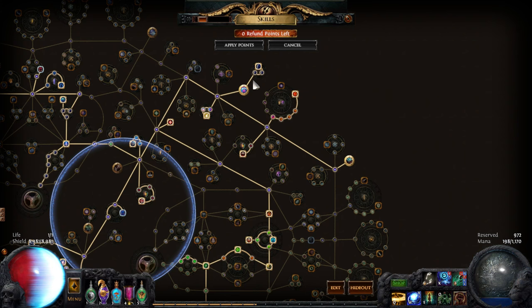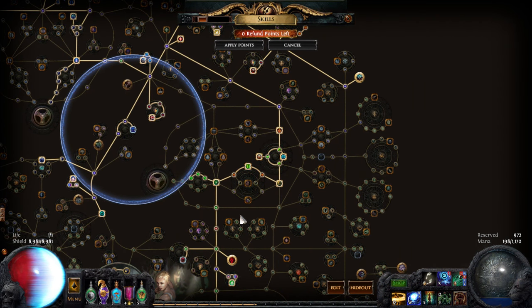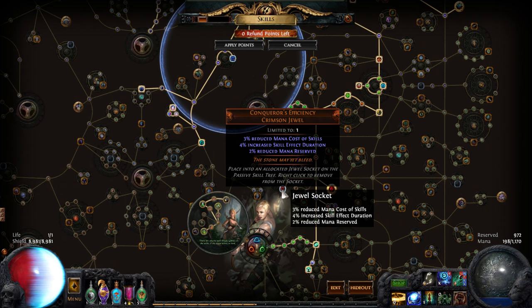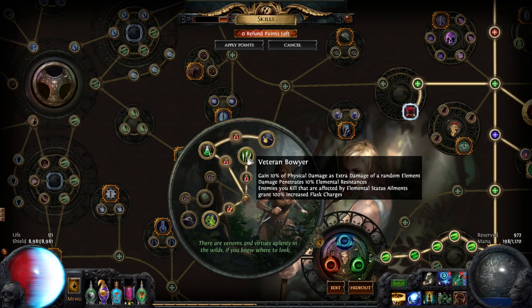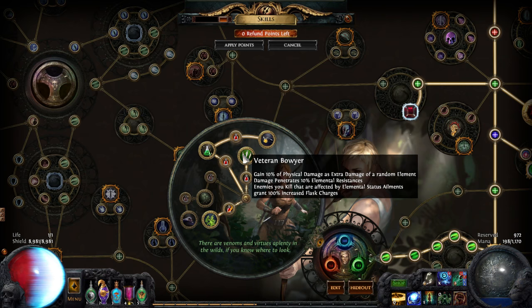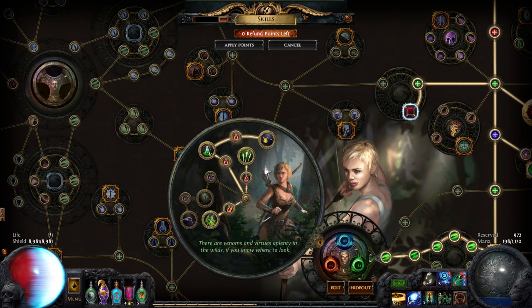Everybody's doing this this league, and I thought I was being somewhat special, but apparently not. I used the reduced reservation. We have here: gained 10% of physical damage as extra damage of a random element, which is great for me. Damage penetrates elemental resistances - also good. Enemies you kill give more flask charges when they have ailments, which synergizes with the 20% chance to cause a status ailment while using a flask. It's a flask class, which is pretty good.